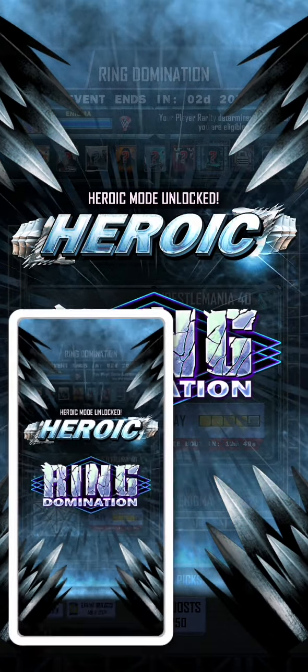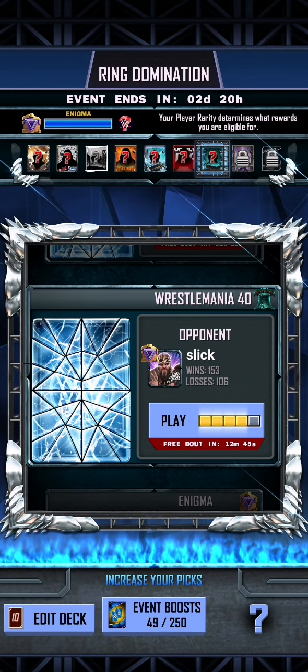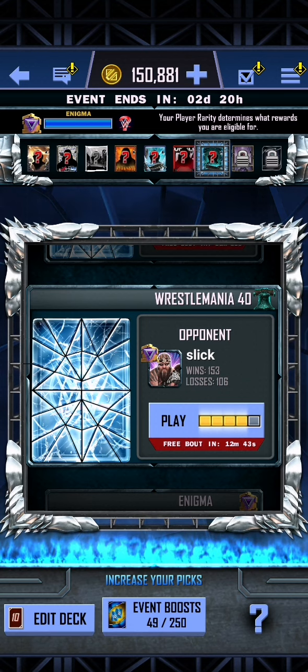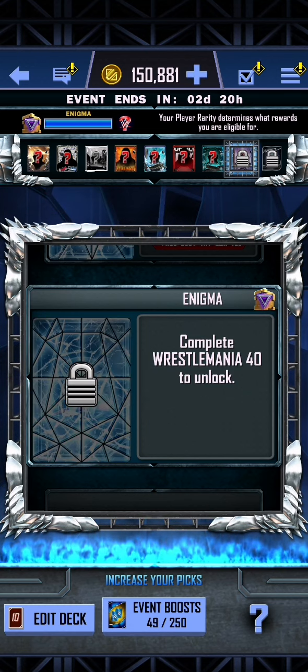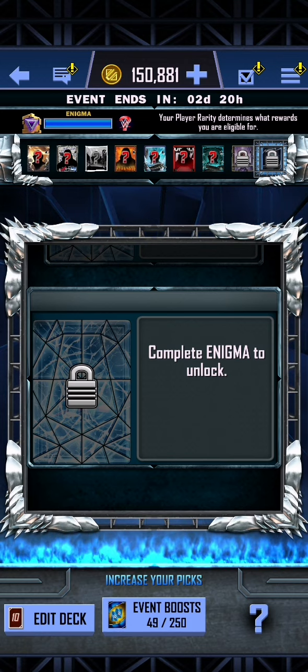And there we are — there is the heroic ring domination, it has now been unlocked. So we have the WrestleMania 40 card to go, and then after that is the Enigma, and then it is going to be the heroic upgrade.